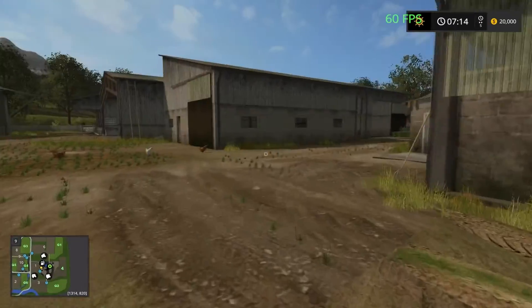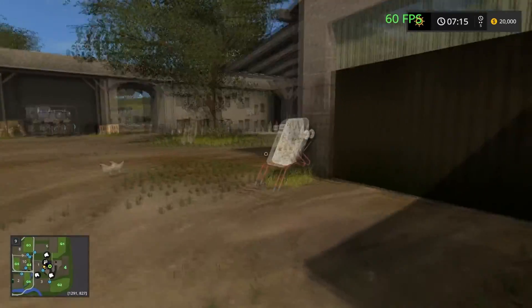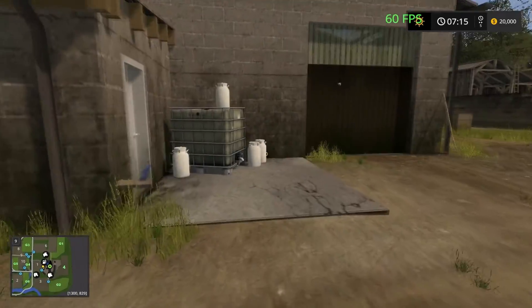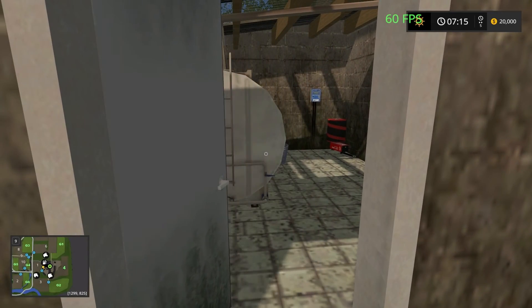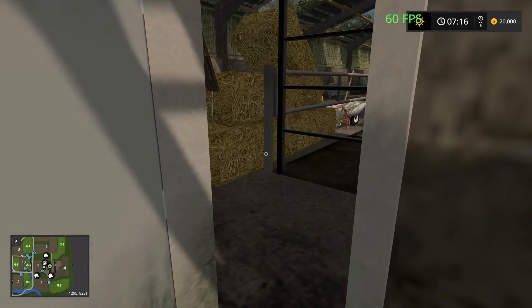Of course we have various tracks around the farm. This is our cow shed. There's a lot of interaction with all our doors — you can go through and if you want to go in that way you can. I've already had a look around the map.